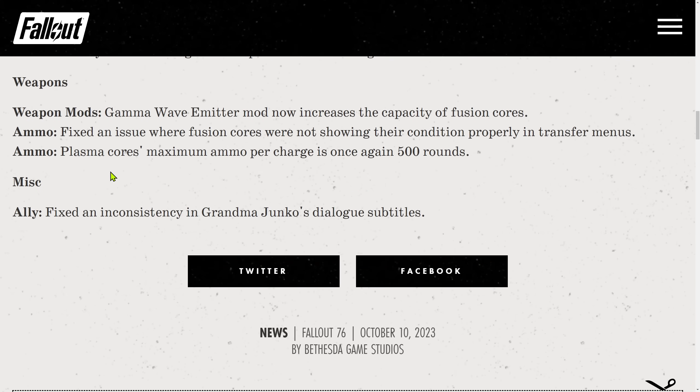Weapons and weapon mods: the Gamma Wave Emitter mod now increases the capacity of fusion cores — that's for the ultracyte Gatling laser and regular Gatling laser. Fixed an issue where fusion cores were not showing their condition properly in the transfer menu. Plasma cores: maximum ammo per charge is once again 500 rounds. Wait — it was never 500 rounds, so how is it 'once again' 500? Was this actually a buff to plasma cores?